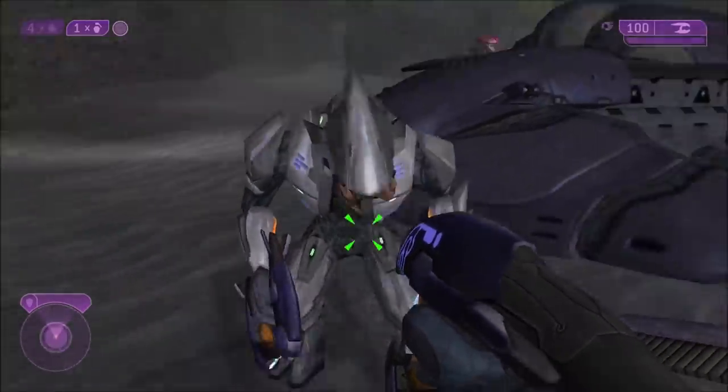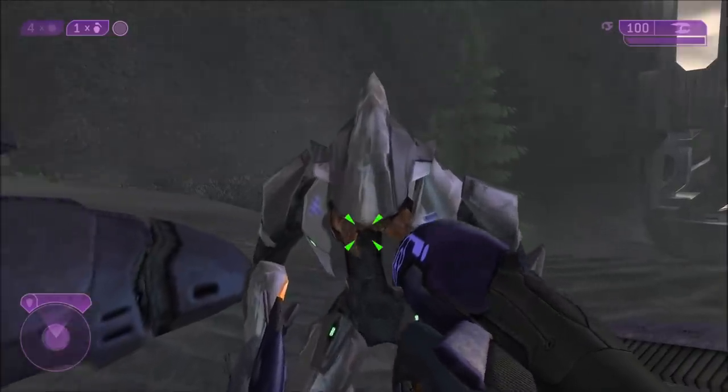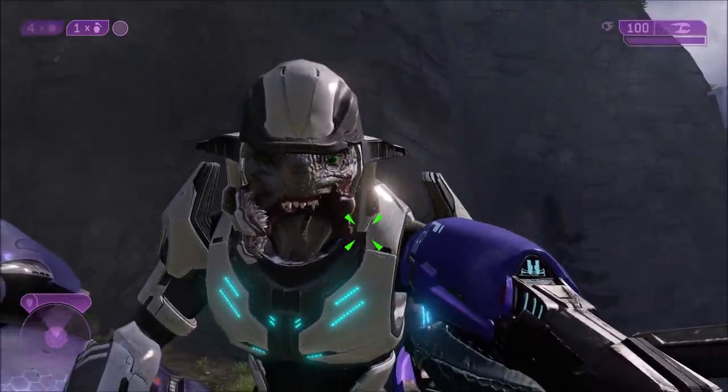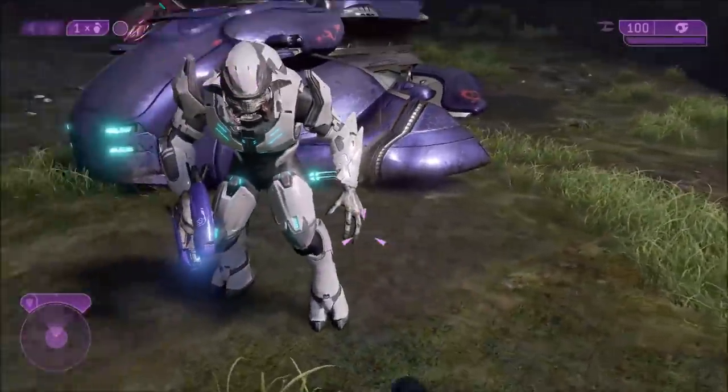What we'll be checking out today is how to bring Shipmaster, aka Rattus Vadum — I think I pronounced it right, I'm not sure — all the way to the fight against Tartarus at the end of this mission, because normally he just stays behind and does nothing.